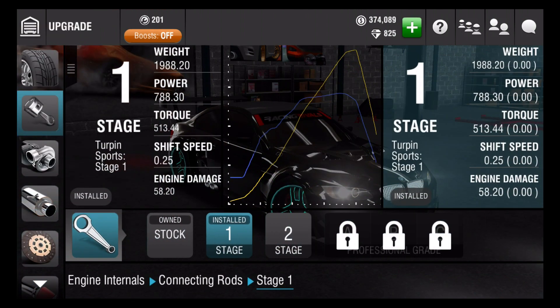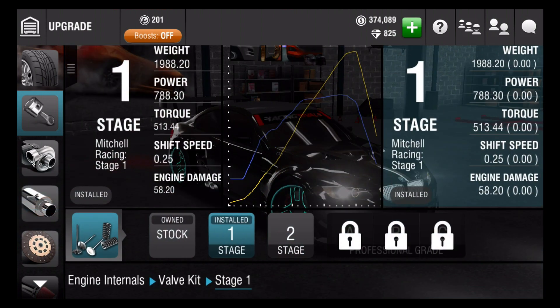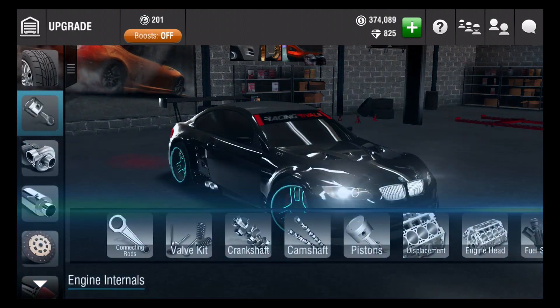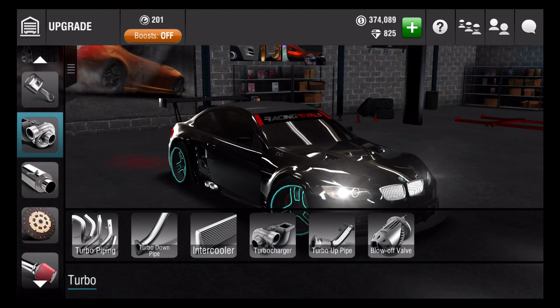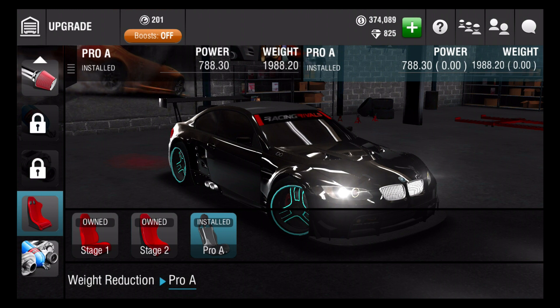So let's go to my connecting rods. I still have it at level 1 just because I have a lot of stuff at just level 1 right now. My engine internals, I have those all at level 1. My turbo pipes, I still don't have that yet. But the one thing you always want to do is put your weight reduction to max, like Pro A no matter what.